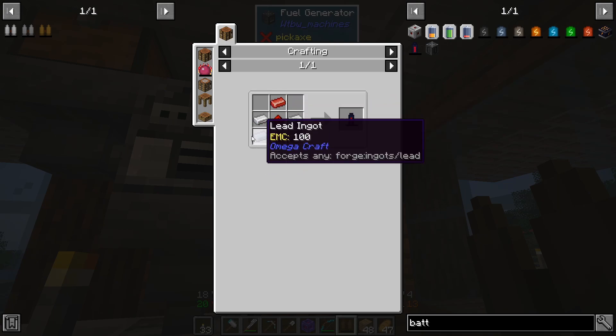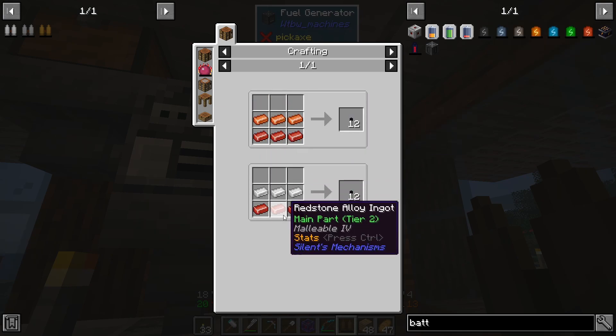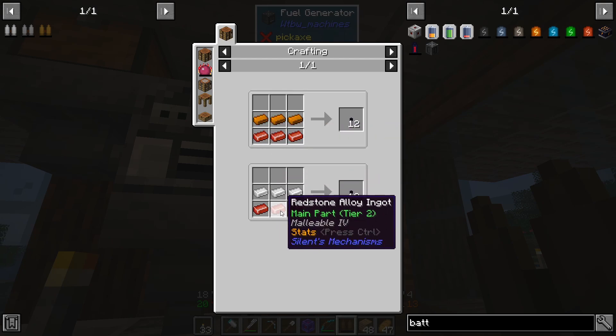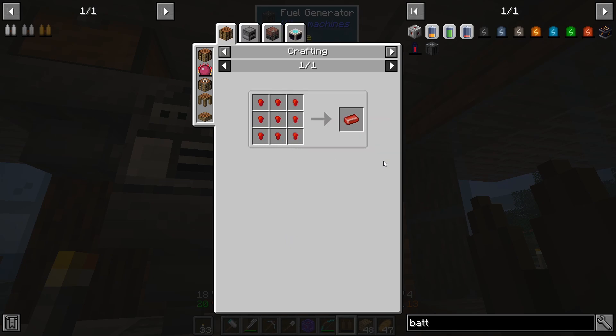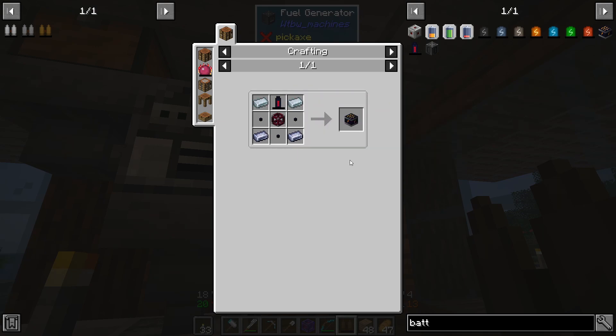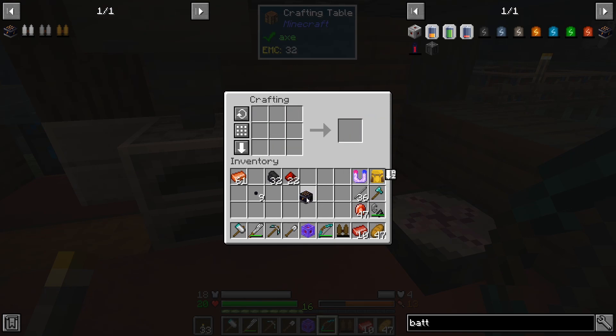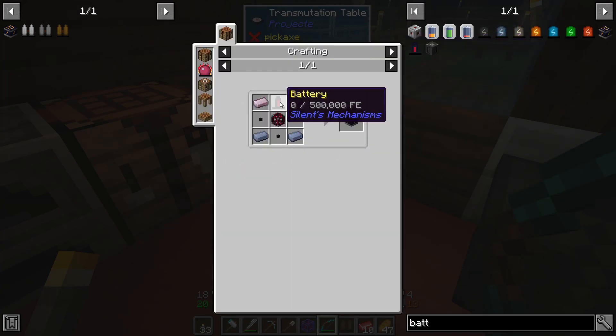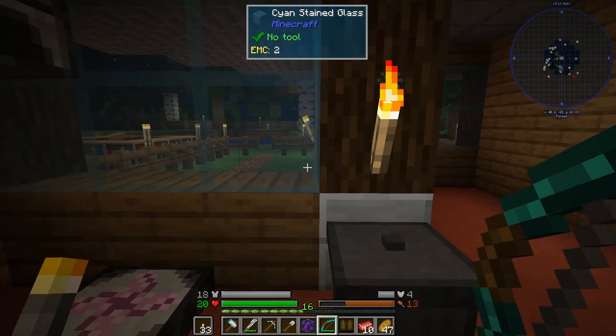The only awkward bit of the battery box seems to be the redstone alloy it needs, which isn't EMC-able — it's got no EMC value on it. So this is going to take a bit of making. It's just redstone dust and iron — you can use iron ingots, dust, or chunks. I'll go ahead and start making this. And there we go, that's the battery box made. I did forget to check those two back into the transmutation table, but without EMC values on there, that wouldn't have worked anyway.